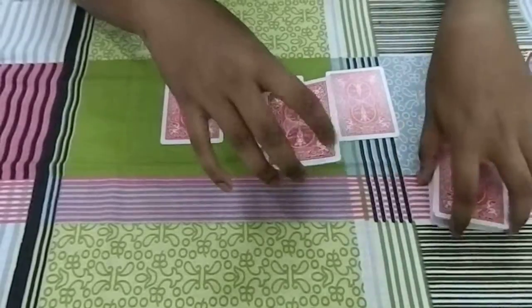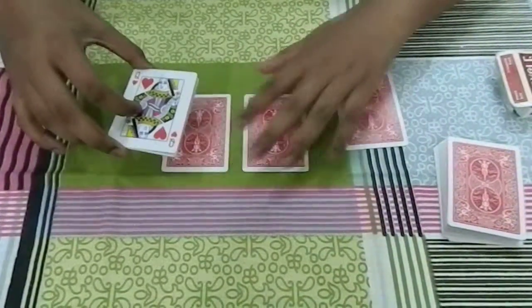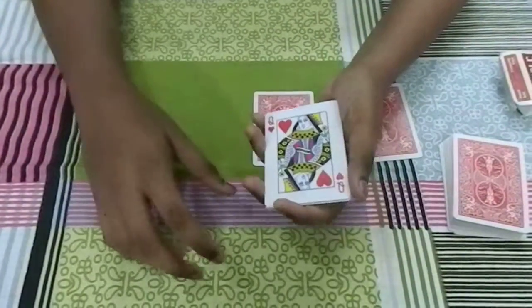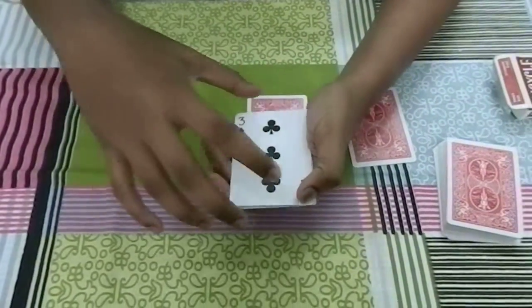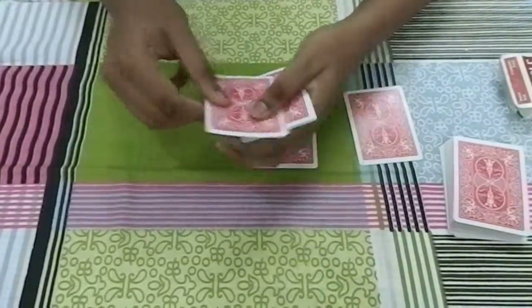Now, I'm gonna take away the four queens. I'm gonna take the first queen and put it on top of the first card right over here, and immediately it tells me that this card happens to be the three of clubs. And as you can see, indeed it is the three of clubs.